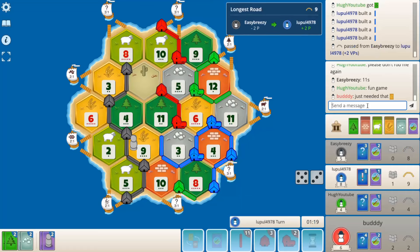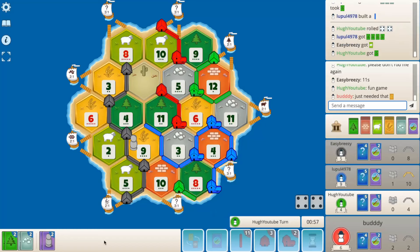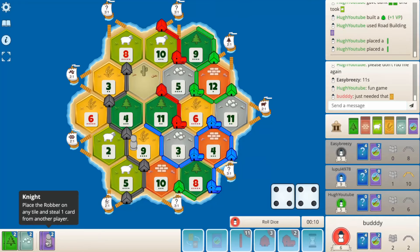This could be game here. Can he road-settle the sheep port? He probably doesn't have it — he needs the 3-for-1 for the sheep. Oh, he has a year of plenty — he's going to city. Yeah, I don't know about not plowing blue here.